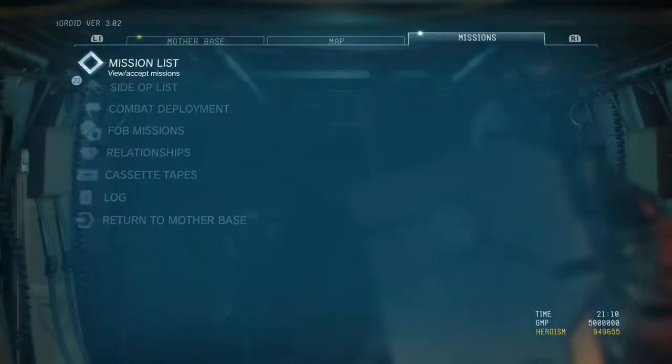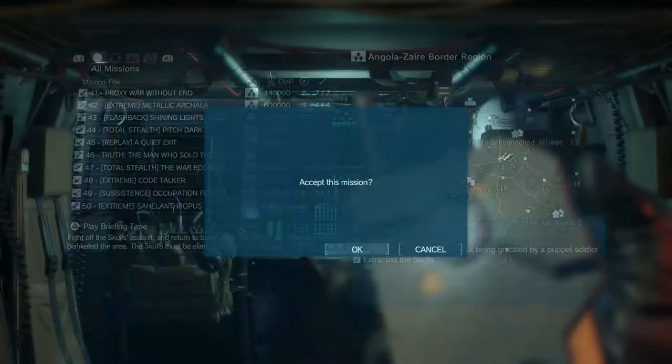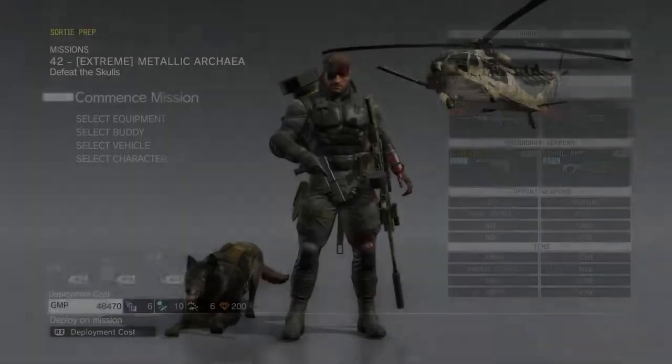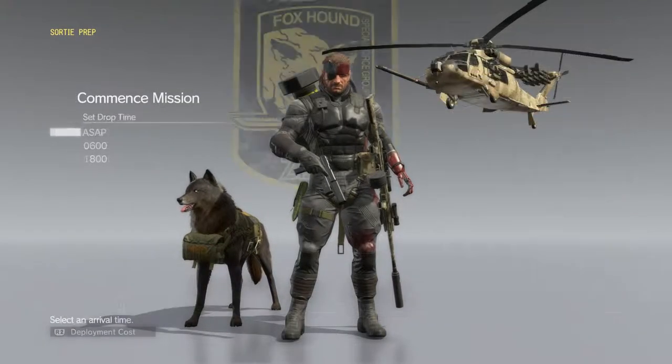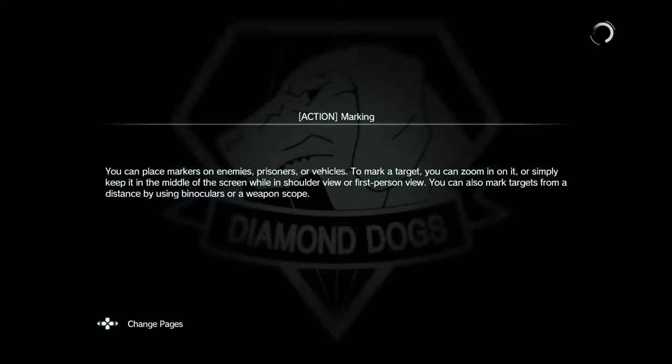Alright, we're doing mission number 42 on extreme mode, Metallic Archaea. My favorite mission here, but this time the difficulty is pumped up to extreme. I think we're gonna be able to get every single one of the mission tasks done. We're gonna use our missile launcher loadout and take D-Dog with us. It doesn't really matter what time you do it, but I'm gonna keep it nighttime. There's one place I'm gonna use that really helps funnel the skulls away from all the other enemies.